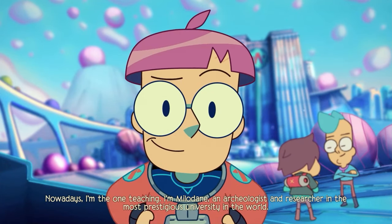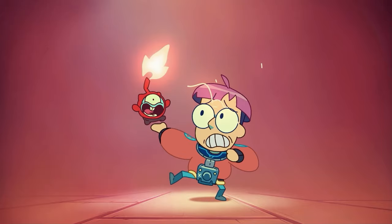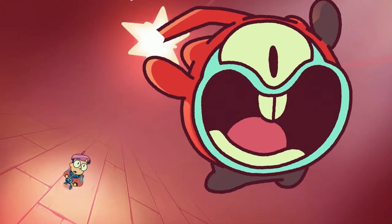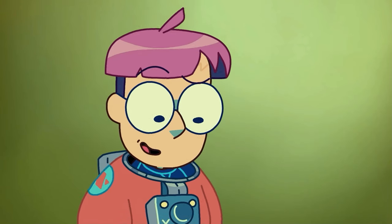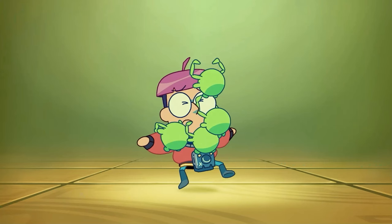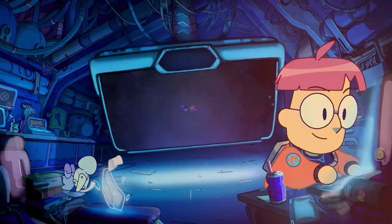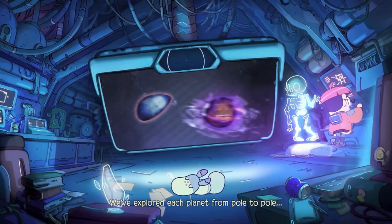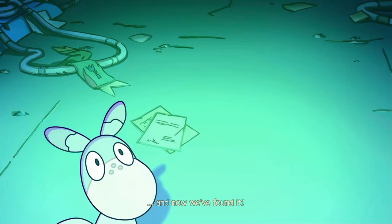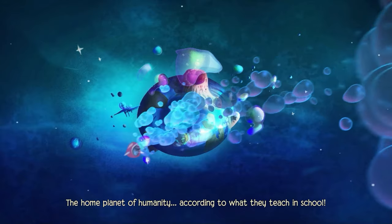There aren't a ton of cutscenes — really only one at the start and finish — but you do get these little vignettes showing off the Tinykin. These are beautifully animated little shorts that show both the Tinykin's unique abilities and how to use them, but they also show this game's humor and charm in full force. Each of the Tinykin varieties has their own unique personalities and ways of interacting with Milo. And the opening and closing cutscenes are simply gorgeous — the beginning really does a great job of setting the tone for the rest of the game, both in story and presentation.